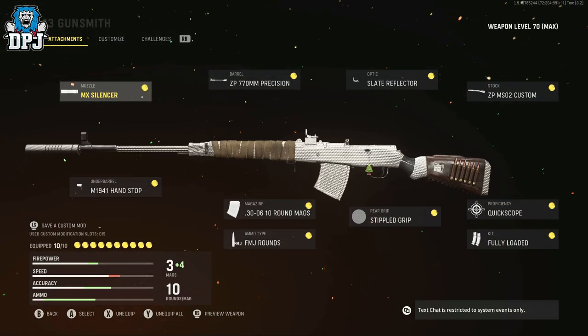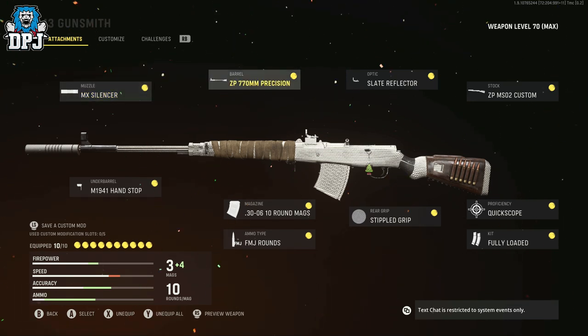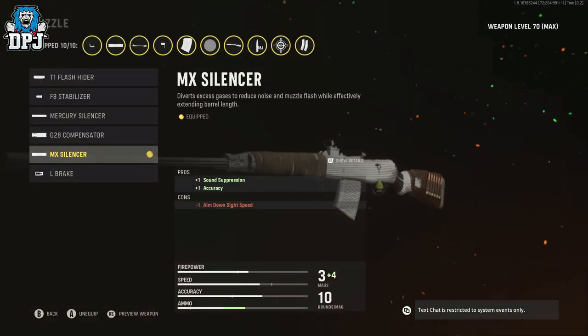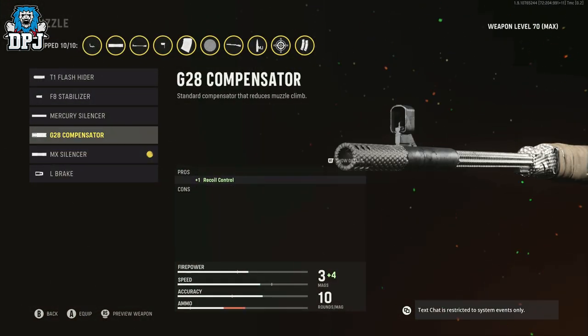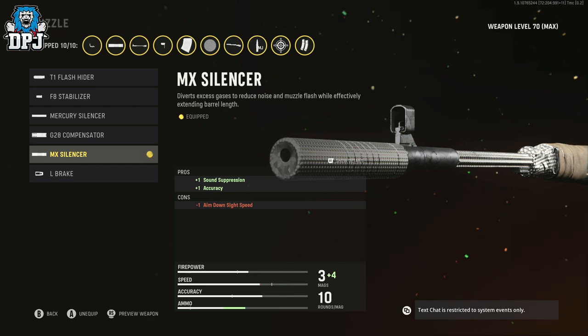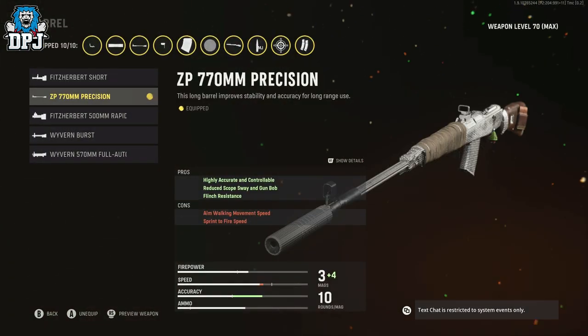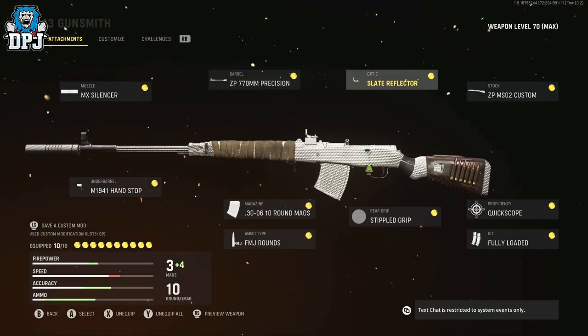Okay so the actual build itself. The muzzle is an MX Silencer — simple as that. The barrel is the ZP 770mm precision — this is the second one. I mean it doesn't make much of a difference on its own, but it's what I like to play with, and this is an absolute must for sure.